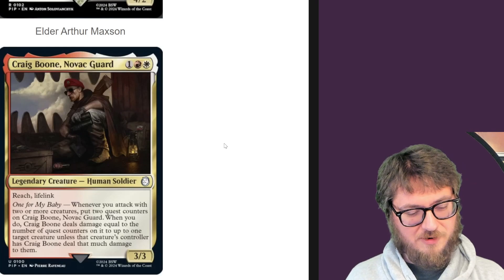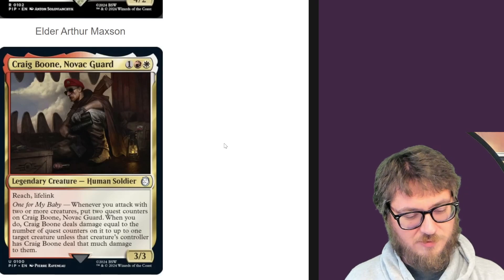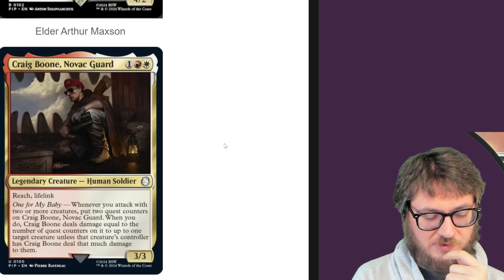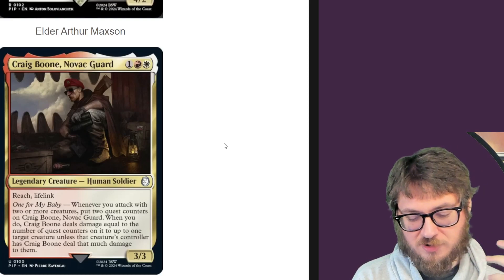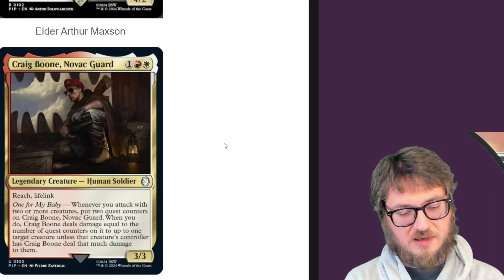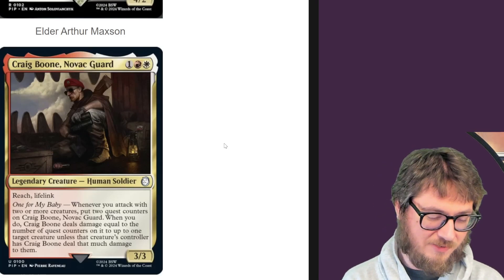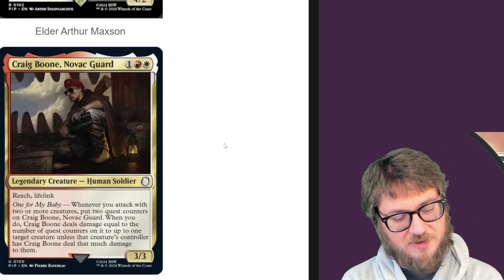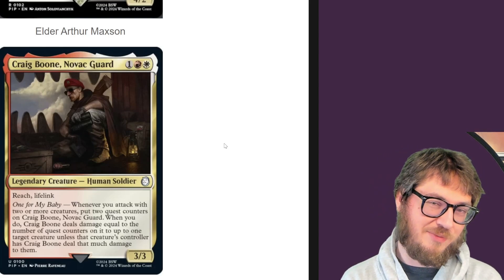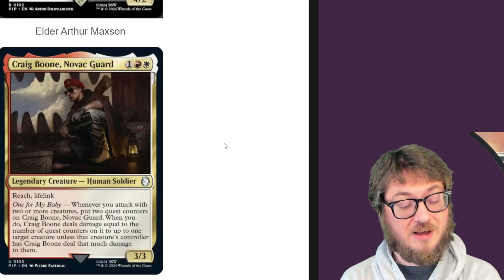Craig Boone Novak Guard — reach, lifelink, three three four three. Whenever you attack with two or more creatures, put two quest counters on Craig. When you do, Craig deals damage equal to the number of quest counters on it to up to one target creature, unless that controller wants to take that damage instead. It's not combat damage, so you can't deal lethal commander damage that way. You could rack up counters pretty quick with this — if you're doing extra combats, people really contemplating losing a creature or taking a ton of damage gets real, real fast.